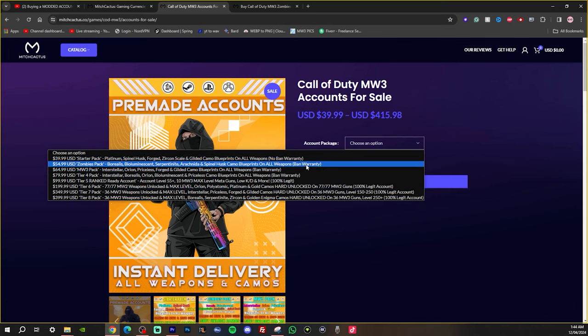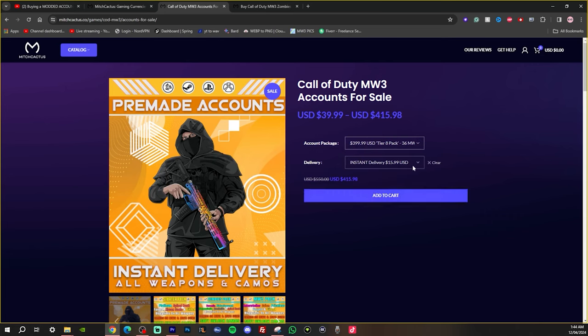What the ban warranty means is if your account gets banned, you'll get a free account from Mitch when you show him your account got banned because of this. So you can go ahead and get any of these with ban warranty — that means they are soft unlocked. As you jump up in prices, it's actually hard unlocked, which means it's legitimately unlocked. Someone went on your account, 100% legit, everything's unlocked by a human — no ban at all. So once you buy this, you can go to bed and rest assured you're not going to be banned at all.